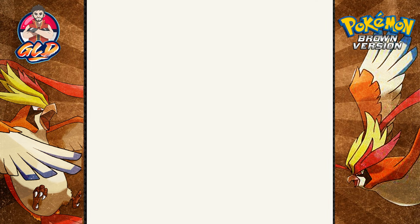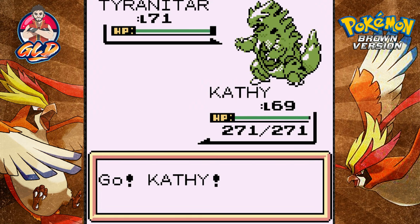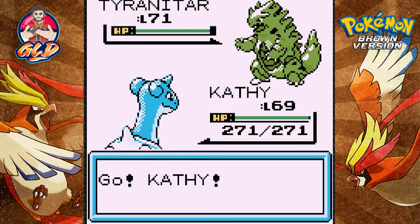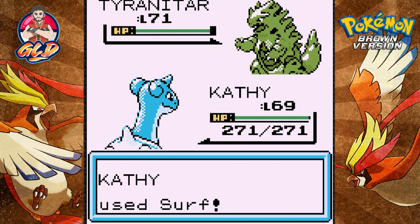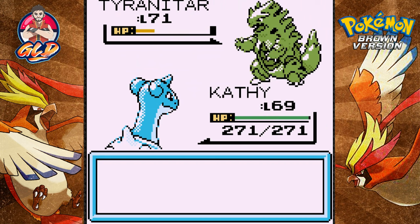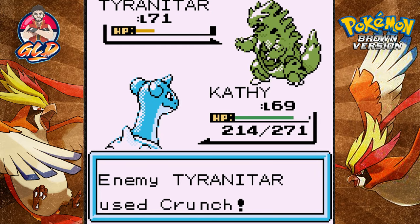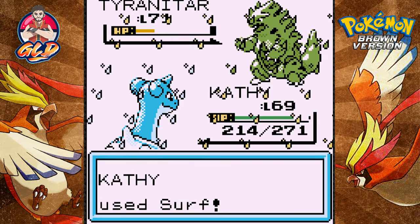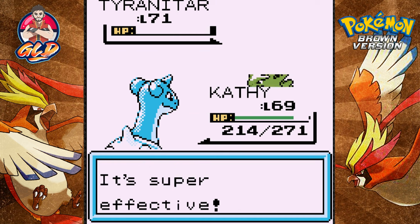Mira's coming out with a Tyranitar — that is scary! Where in the heck did you find a Tyranitar? I kind of feel like I wasted the whole walkthrough looking for different Pokemon. Surf attack — nearly defeats Tyranitar. Here comes a crunch attack — Captain Crunch does not work on you. Another surf attack for the win — Tyranitar didn't stand a chance.